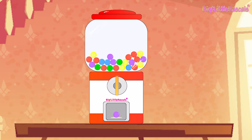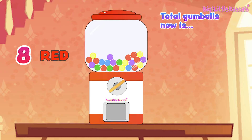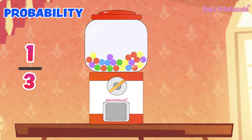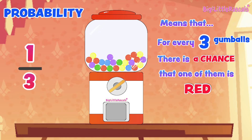This time we get a purple gumball. Since we don't need purple, let me eat this purple gumball as well. We had 1 red gumball earlier, so the total of red gumballs inside the machine is now 8 gumballs, and the total of all gumballs inside is now 24. The chance to get another red gumball is 8 out of 24, or after simplifying it becomes 1 out of 3 — 1 third. That means for every 3 gumballs, there is a chance that one of them is red. Let's turn again.